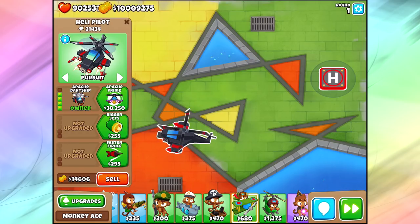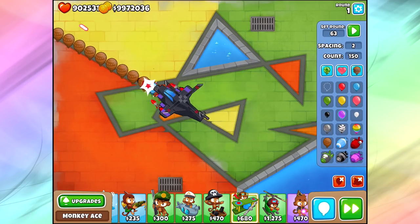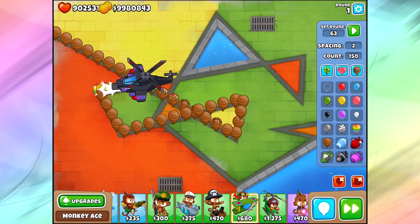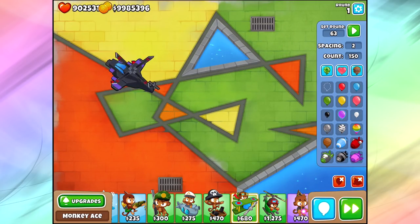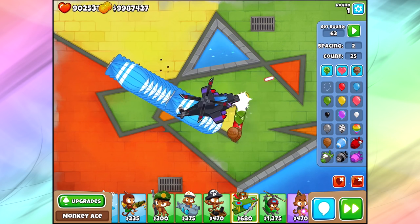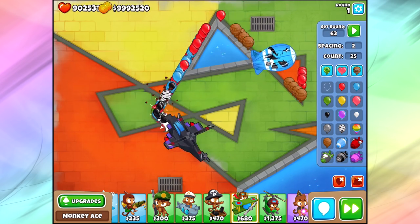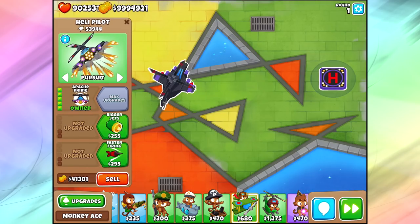Moving on to Apache Prime — a fifth tier tower that should be freaking amazing. We send out 150 ceramics and notice he's not that good. He's worse than a Specter, which is a fourth tier tower and cheaper, and he's still struggling against these ceramics. Against 25 MOABs is where it changes a little bit — he is really good against MOAB class bloons, but the bloons inside the MOABs are still the problem.